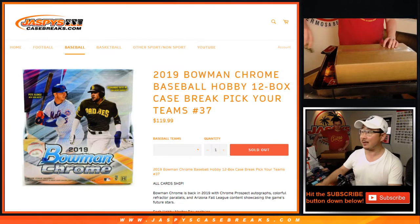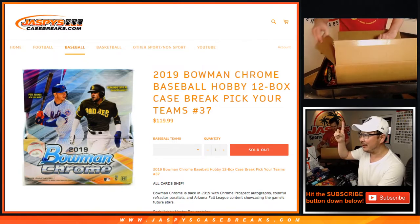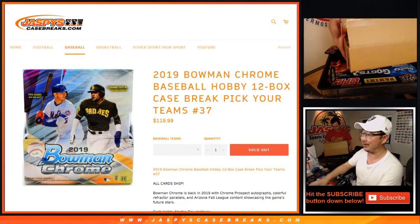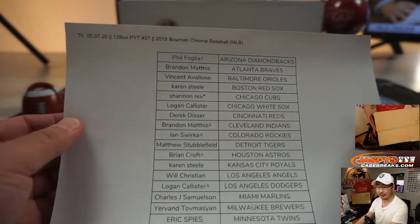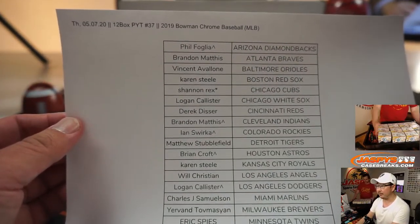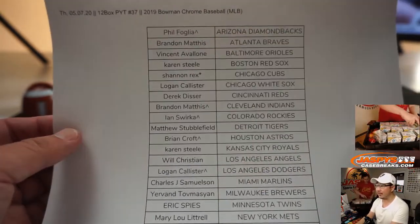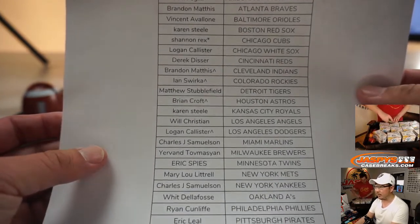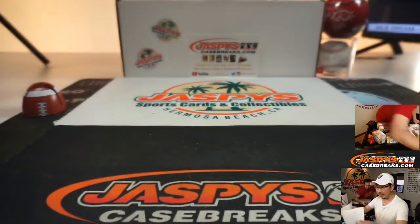Hi everyone, Joe for Jaspi's CaseBreaks.com with Nick Jaspi and the Nick Cam up there, just a Nick Hand Cam. He's going to be starting ripping open — you can see his face on this cam right here. We're about to do Pick Your Team 37, all 12 boxes right here, PYT 37, 2019 Bowman Chrome Baseball. Big thanks to all these folks for getting in to the action. Thanks everyone for getting in.